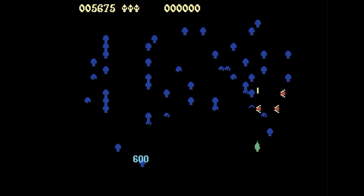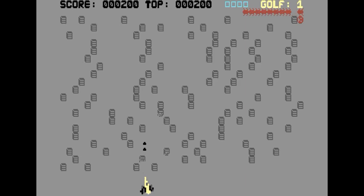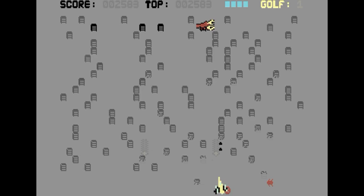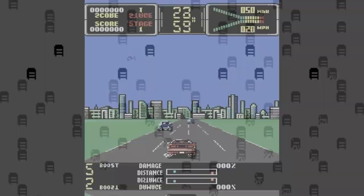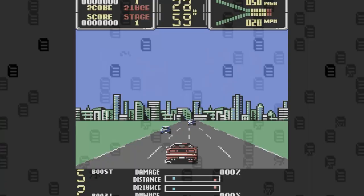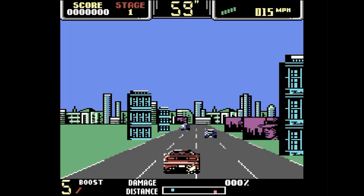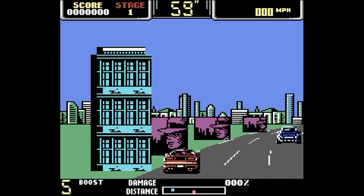This appears to be a homebrew called Centipede 2025. I'm not really sure what's going on with the ship — it's just kind of warbling back and forth. The graphics are not that great; it just seems like something somebody threw together to kind of capitalize on it. Here's Chase HQ, which I thought was pretty good, especially with the way the hills kind of move up and down. Is that Michael Jackson on the side? With only one button, it's kind of hard to press the accelerator and shoot at the same time.